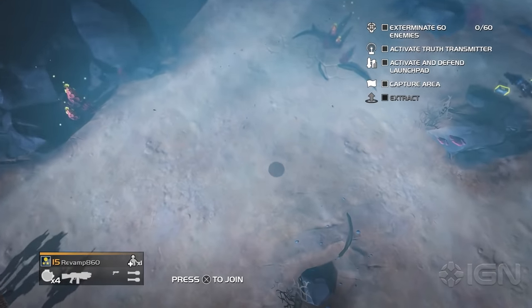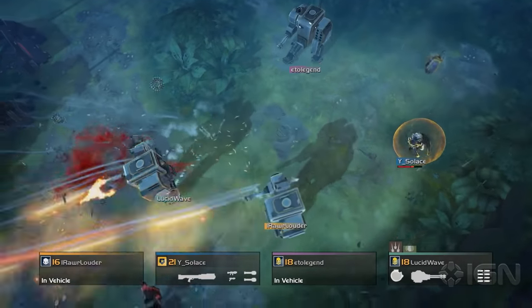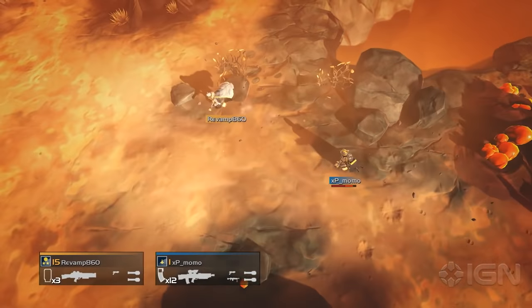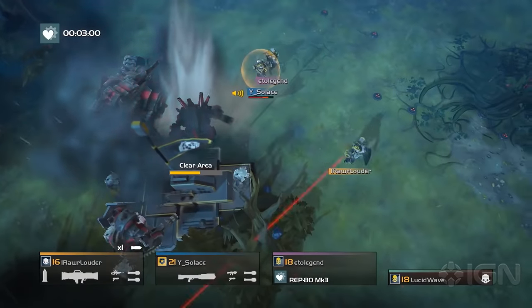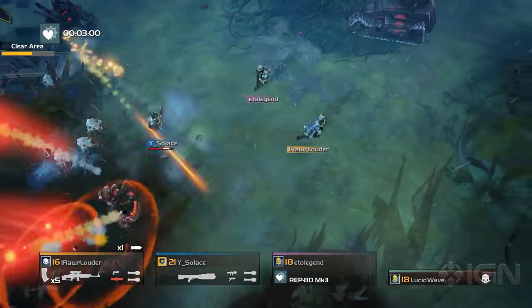Helldivers is the rare game that knows exactly what it wants to do and does it with complete confidence and authority. So much more than just another twin-stick shooter, it presents us with incredibly varied mission sandboxes and tactical options, then respects our intelligence enough to let us figure it all out on our own or with three friends. The result is some of the most white-knuckle co-op action I've ever experienced.